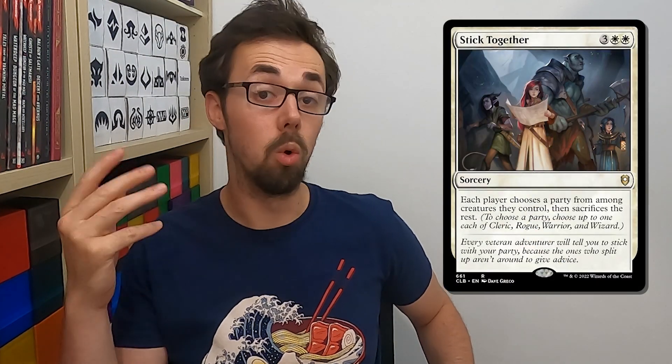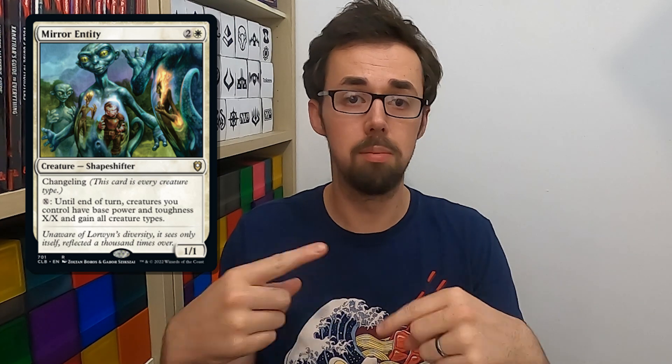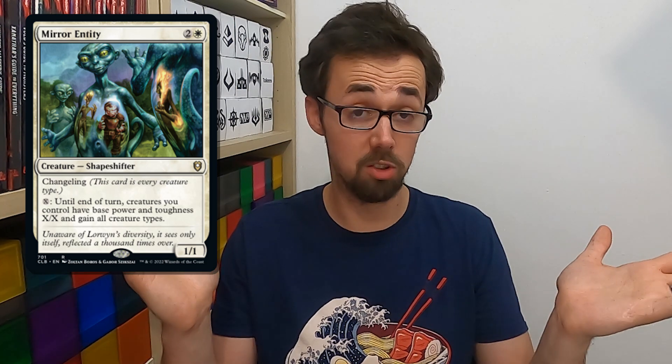As a quick recap of the party mechanic: what you need to have a full party is each of the four aforementioned creature types — Cleric, Rogue, Warrior and Wizard. If you have out, for example, two creatures of the same type or a changeling, then you essentially need to make sure that you have one of each, and the changeling can be whatever you want. It's essentially a free slot.